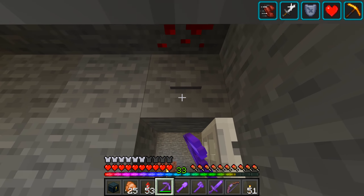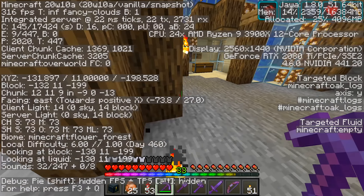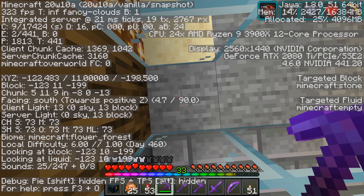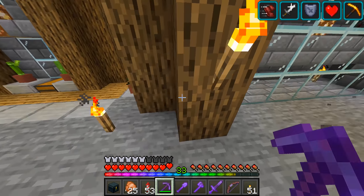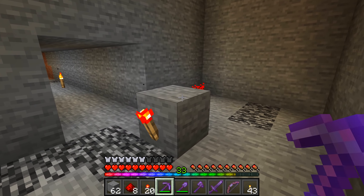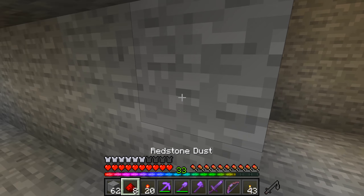It might be an idea to head back up here and get the coordinates. The furthest away we are here is negative 1, 2, 2. So we need to go to negative 1, 0, 2 if we're going to go 20 blocks away to do this thing. Alright, let's do it. So here we are back in action. This is going to be the room in which we build this zero tick farm.